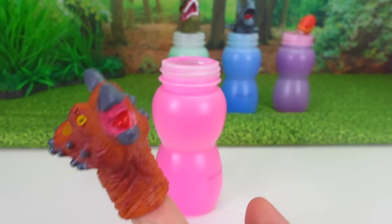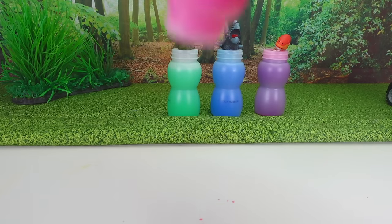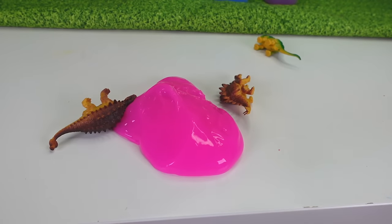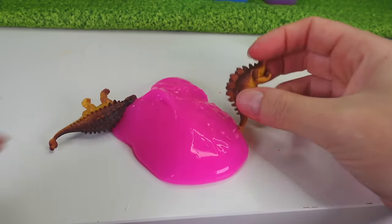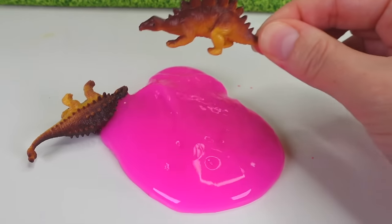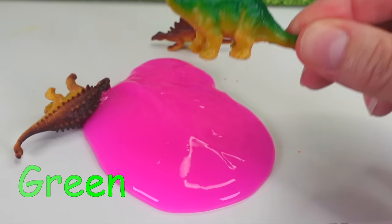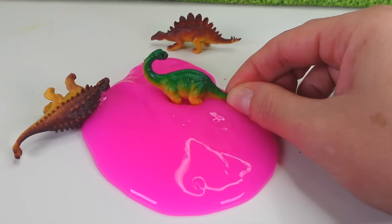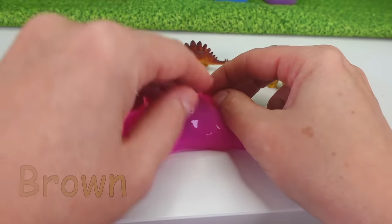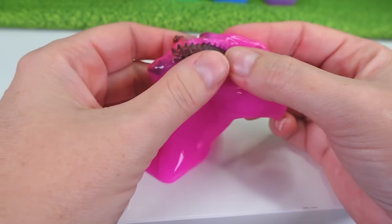Dinosaur finger, dinosaur finger, where are you? Rawr! Let's see if we can find some dinosaurs in this pink slime! We found more dinosaurs! This time we found a brown dinosaur, and it is jumping in the slime. And our last dinosaur is brown, and we're going to cover it up with the slime and see if we can see all of its spikes through the slime! Yes, we can — they poke right through!